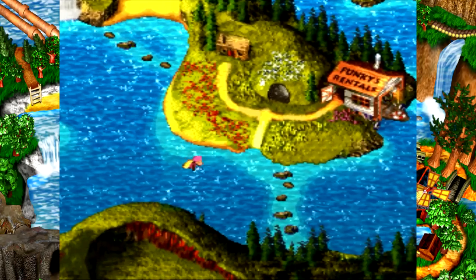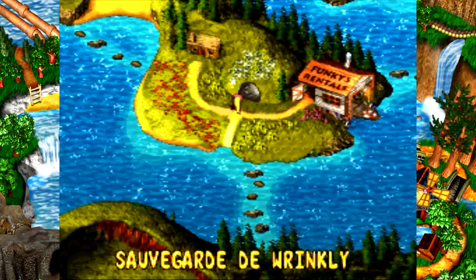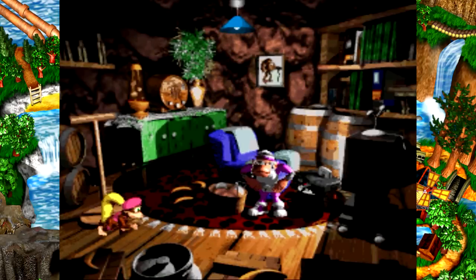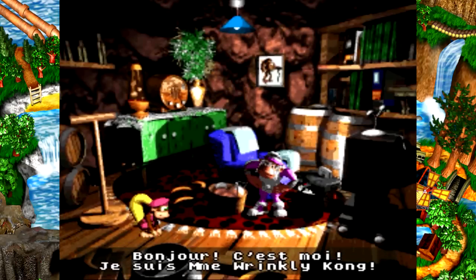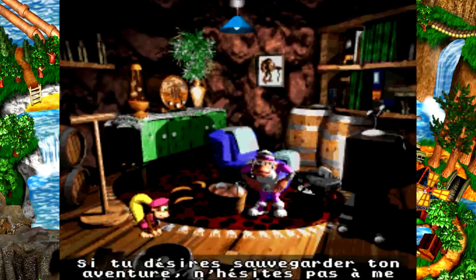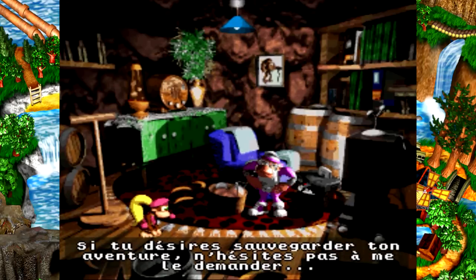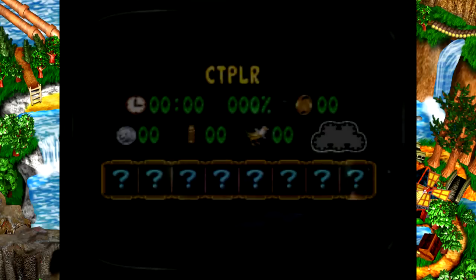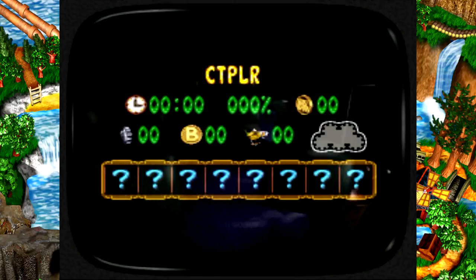On se retrouve sur cette espèce d'écran... D'accord, elle nage toute seule. Je ne m'attendais pas à ce que tout soit contrôlé automatiquement, mais c'est pas grave. 'Bonjour, c'est moi, je suis Madame Winkly Kong. L'enseignement est infernal depuis que les Kremlings ne font que tourner en bourrique. Si tu décides de sauvegarder ton aventure, n'hésite pas à me le demander.' Voilà, c'est parti. La première sauvegarde est déjà faite.